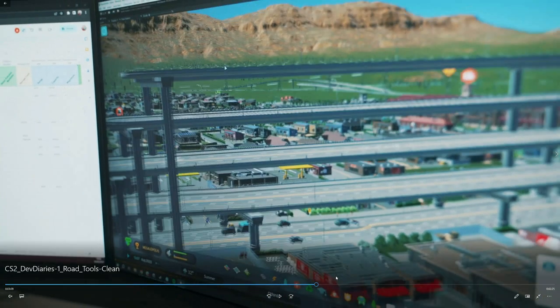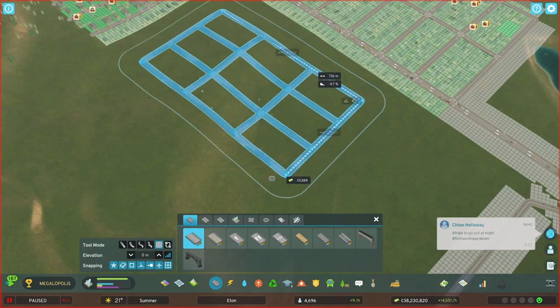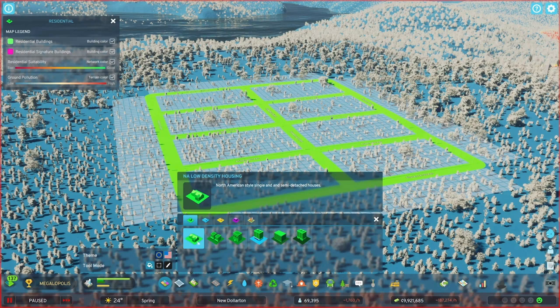Pausing at timestamp 3:09 — you can see one, two, three, four stacked roads. That's really cool you're able to do that. It looks a little interesting visually, but overall very cool. Next is what they call the conflict grid — a really cool and simple option that I'm really glad they added.